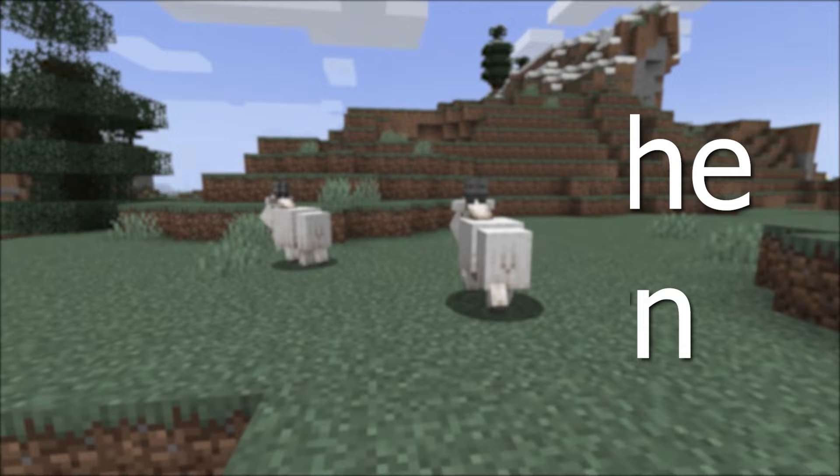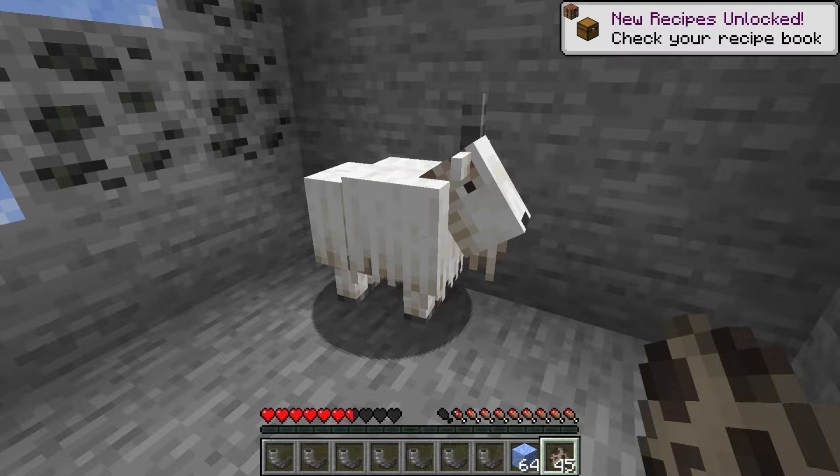What is the goat horn? It will be an item that drops when a goat rams a block. You can get two goat horns from an adult goat. When the goat horn is used, there will be 8 different sounds that can play.